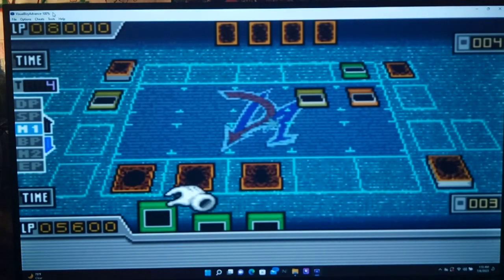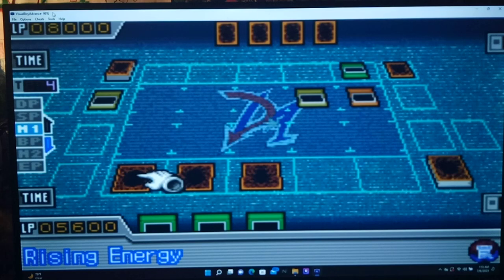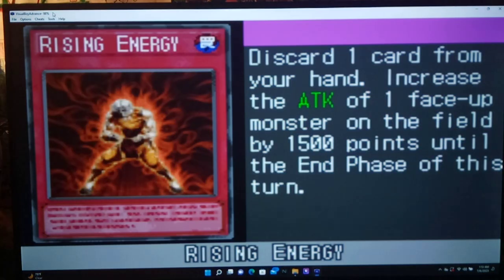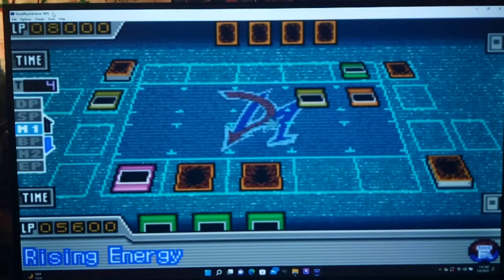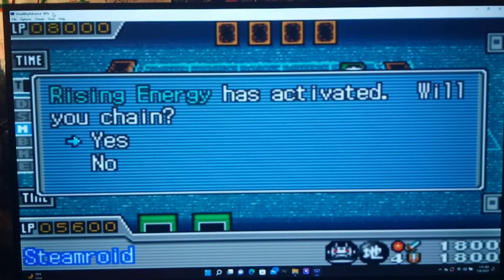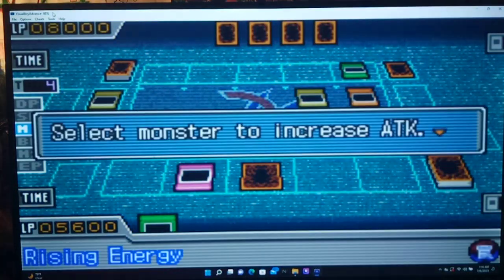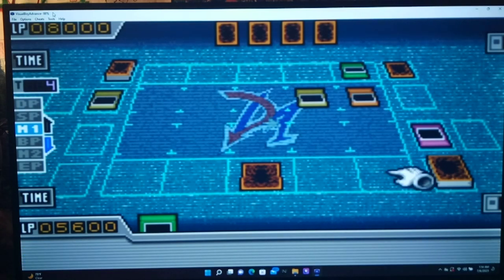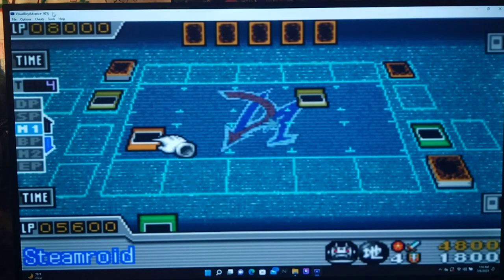He still has Snatch Steal. Wait — can I use this on my opponent's cards? It looks like I can. Alright Jayden, I've got a combo for you. I activate Rising Energy, discarding Moment of Extermination, boosting your Steamroid by 1500. I activate Rising Energy again, discarding Delinquent Duo, boosting Steamroid again. Next, I activate Giant Trunade — this returns all his spells and traps to our hands, meaning I regain control of Steamroid. Go, Steamroid — give his life points a truckin'!